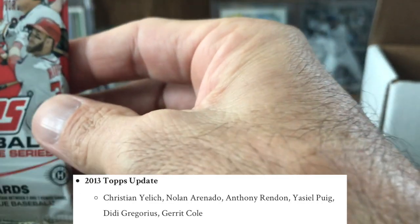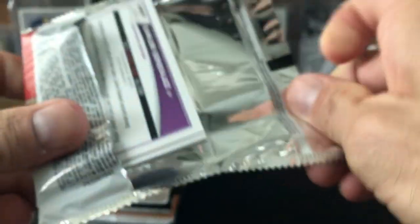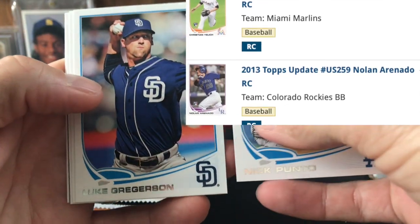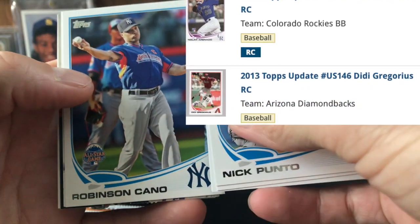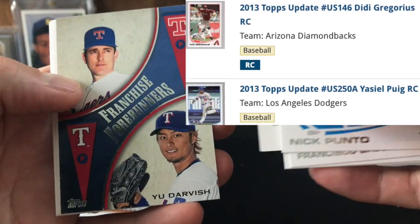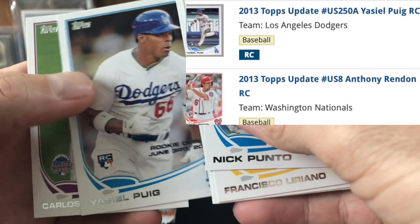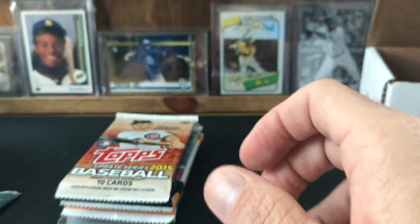And 2013 Topps Update — this is a good one. Yoenis Cespedes, Anthony Rendon — there are some really good ones in here, very excited about this pack. Got some color — a Padre, Robinson Cano, Kevin Gausman — that's pretty cool — Nolan Ryan, Yu Darvish. Yasiel Puig rookie debut! Alright — no Arenado, no Cespedes, but all good, very fun stuff.